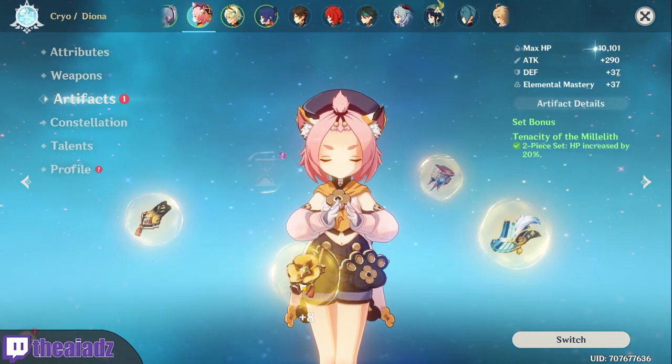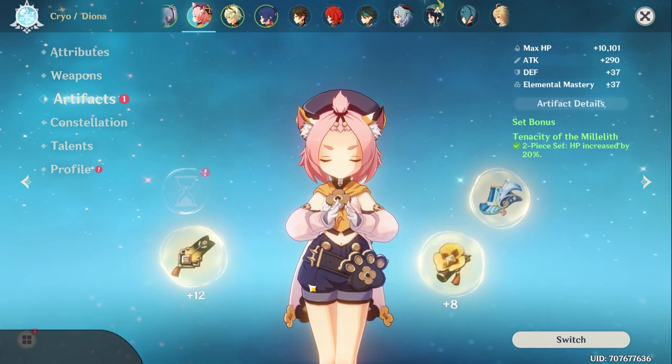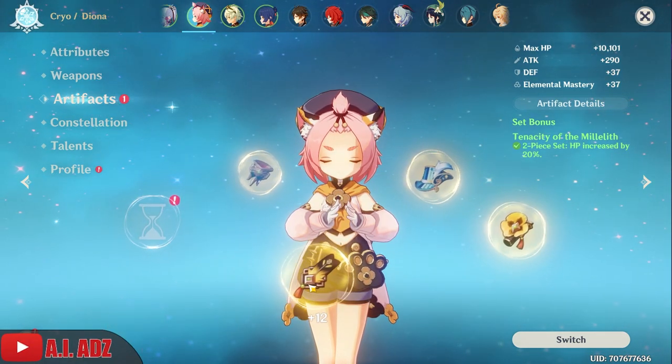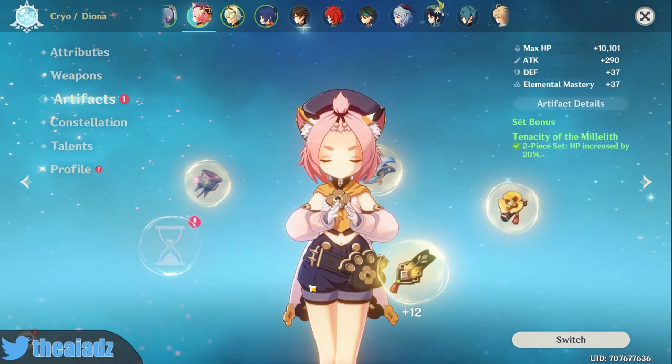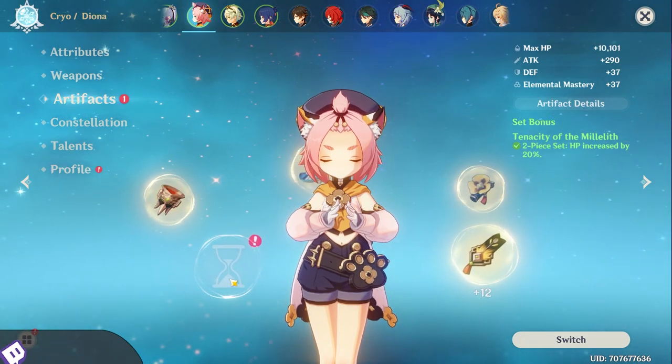For artifacts, there are three builds: the overall neutral build, which is very balanced; the shield build; and the healing build. Those are the order I'll cover them in — timestamps are in the description if you want to skip. We'll start with the neutral balance build.